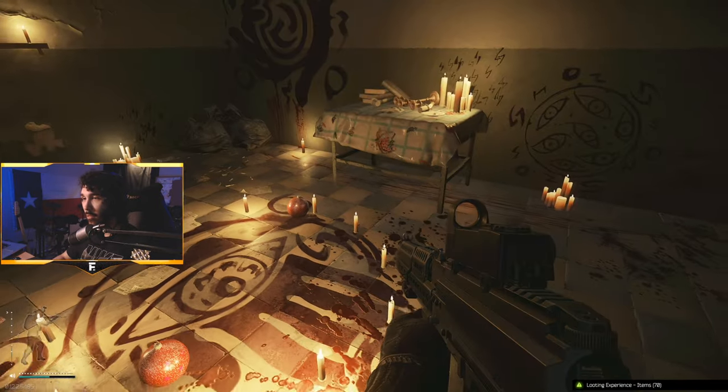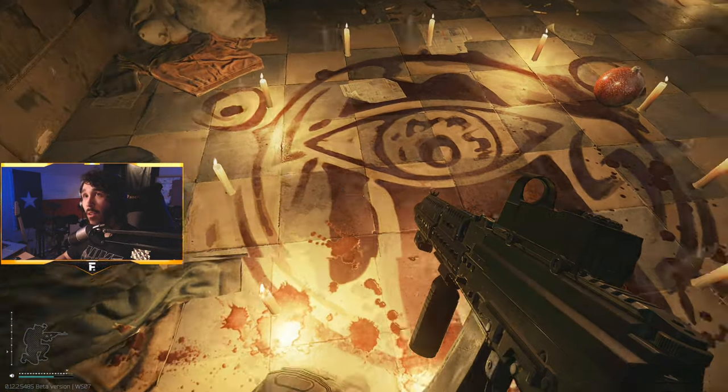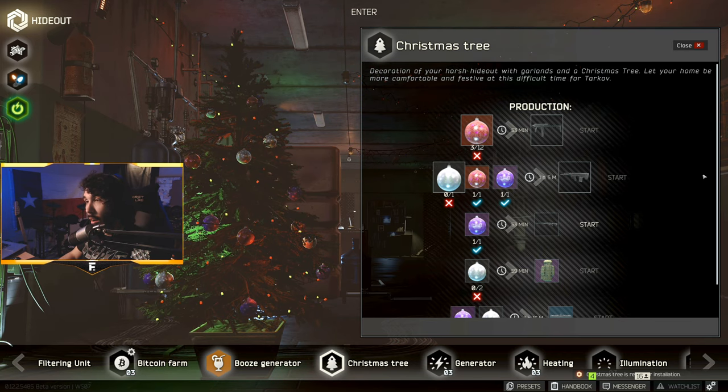Once you've acquired all the necessary items, there is no crafting time and the tree can be built instantly. At this point, you get a sick new look for your hideout that's lit up with tons of Christmas lights.